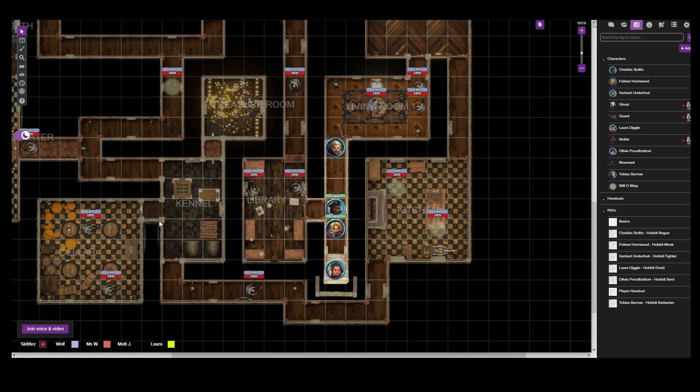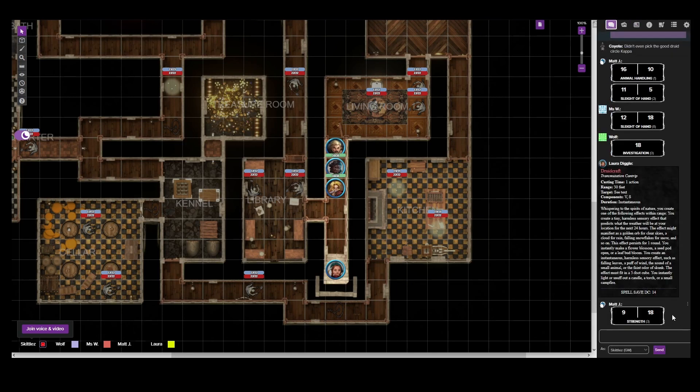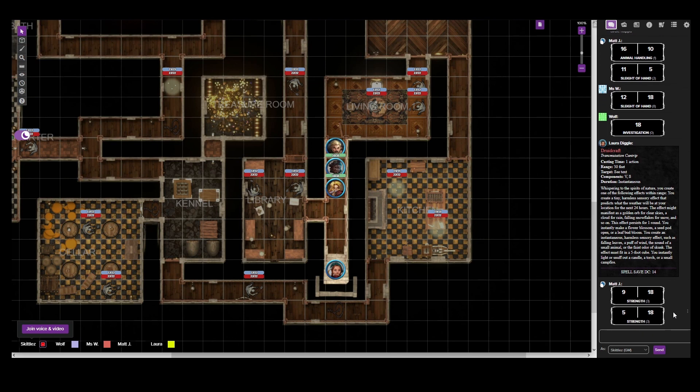You see these things hunched over, though they look like they're kind of standing up as you enter. You have never seen anything like this, though Cheldrick - you do recognize this as some kind of undead creature. Undead? Naturally. Easy to be eaten by Tobias. As they stand up and physically see you enter the room - everyone roll Initiative! Initiative is above your health. So we got a 15, a 19, an 11, and a 4.